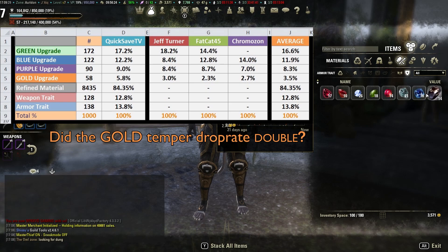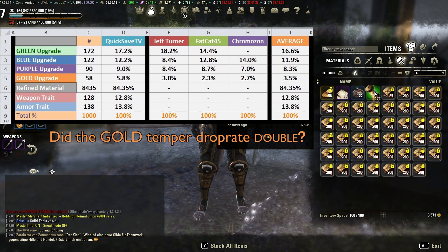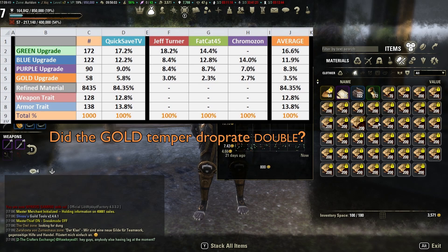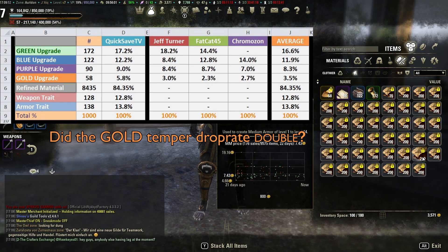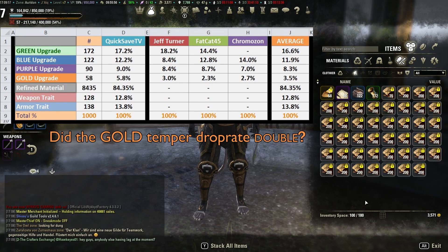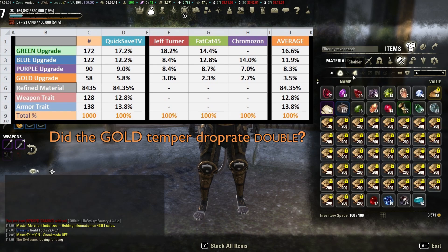Regarding the gold, it seems very inconsistent when compared to Jeff Turner's, Fat Cat's, and Chromazon's research. Jeff Turner's and Fat Cat 45's research was largely focused on ores, while Chromazon's research — the last one, done seven months ago — had a little bit of everything. This leads me to believe that either the gold upgrades have increased in drop rates, or I was just incredibly lucky.